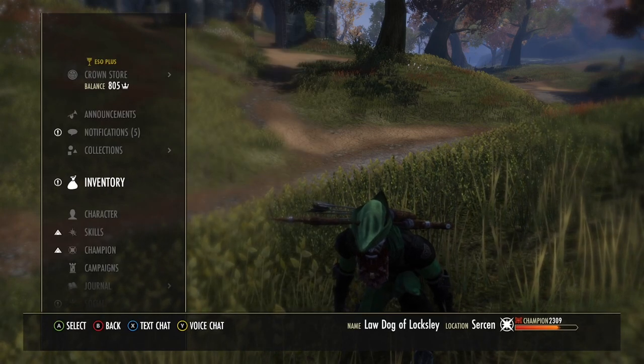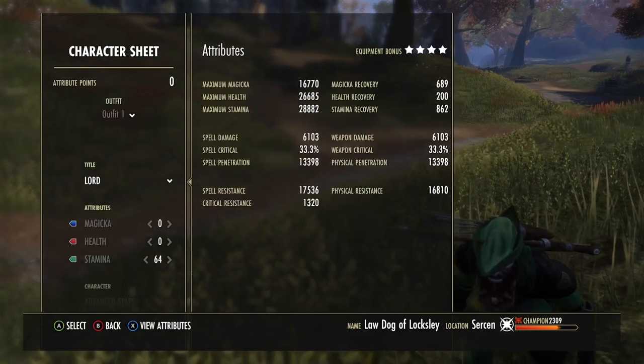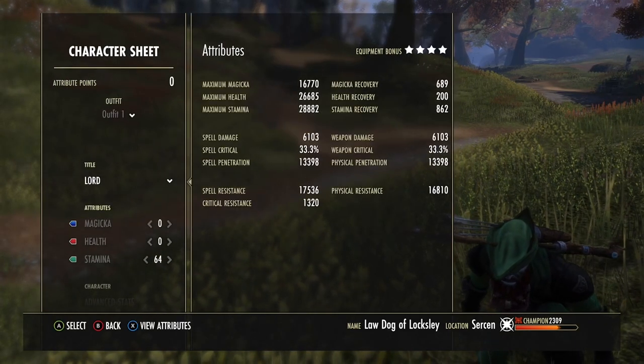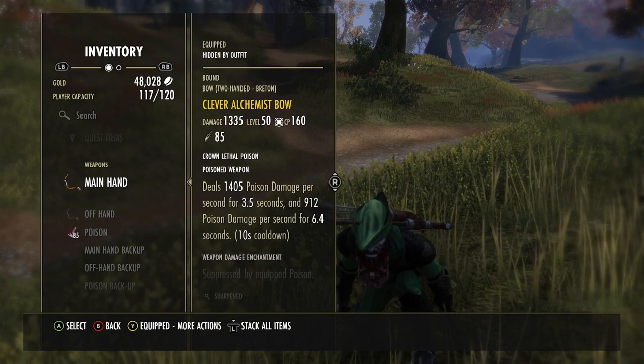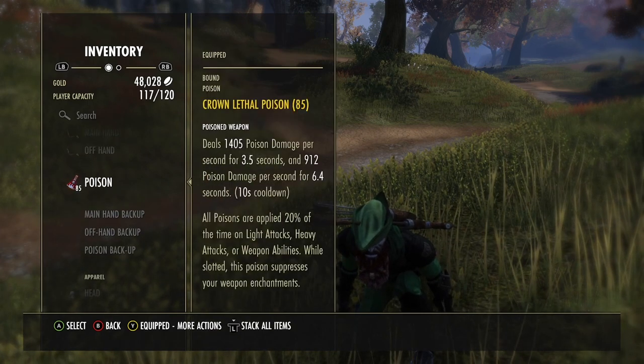I'm not going to go over the skills — you could read them, I whipped through them there real quick. It's one bar, guys. Snipe, heal, cloak — that's all you need. These are just the unbuffed stats: 6,000 weapon damage, 13k pen unbuffed.